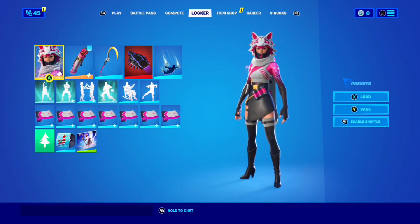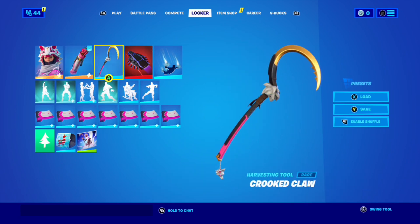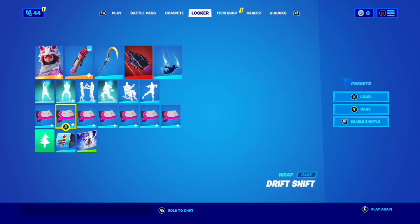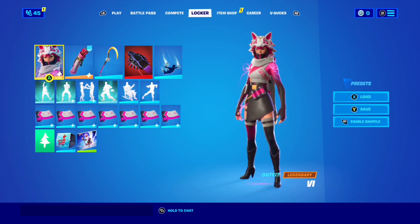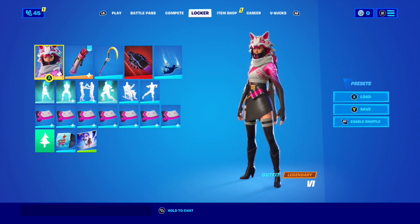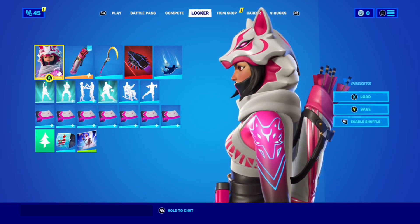She comes with quite a bit — she comes with the back bling Foxbow Quiver, the Crooked Claw pickaxe which has two edit styles just like the back bling and skin which is also reactive. We got a very nice animated wrap called Drift Shift and a loading screen Kitsune's Pursuit. I was looking forward to this for a while — Drift is one of my favorite battle pass skins of all time and Smoke Dragon one of my favorite holiday skins.